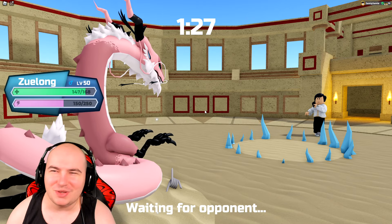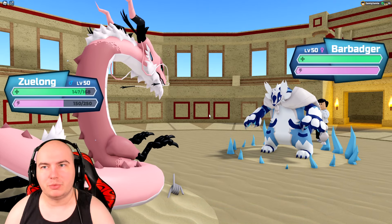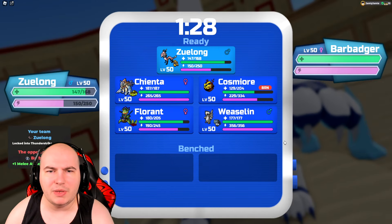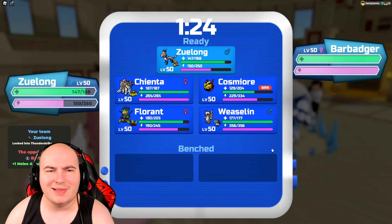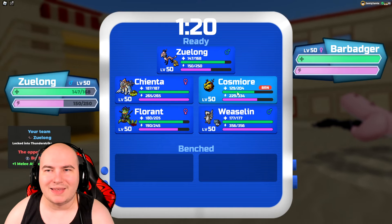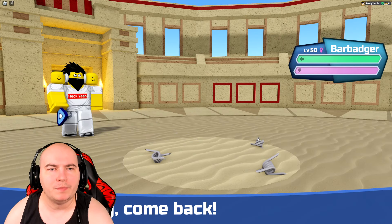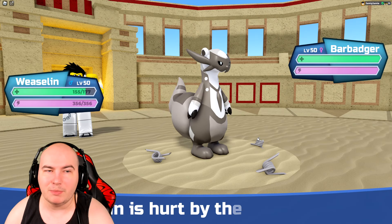I probably shouldn't have gambled that, but I'll take it. Babadger is switching in now — very, very scary. I don't think it's going to be their boot user; I'd assume it's just a wall breaker. I gotta be a little bit careful. Cosmior can take Rogue Assaults, but I don't know if I want to take Ice Hammers. Sacrificing my Weaselin here is probably my best case scenario — I need to give the Babadger Heavy Shackles.